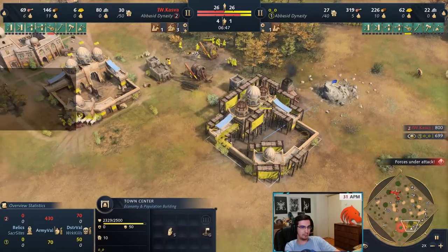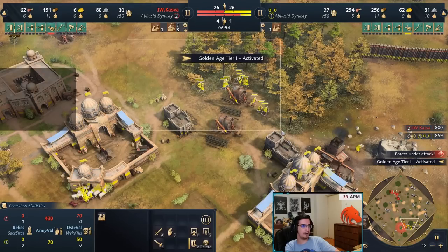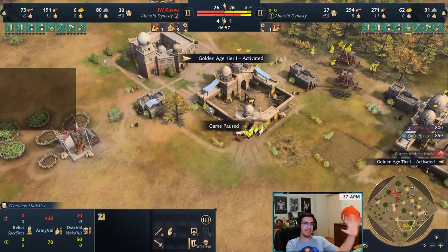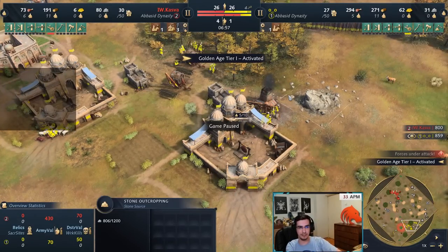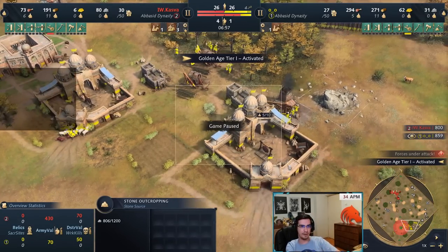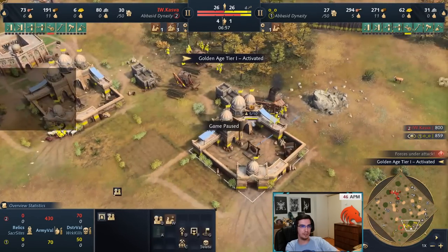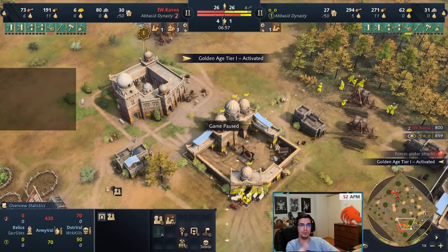My economy is just going strong at this point. I'm rallying workers — one TC on this resource, one TC on that — because I am going for more TCs. If I was playing against French or English and they are attacking me and not expanding, I would obviously stop making extra TCs and stop gathering stone. From here on out, I would rally one TC onto the food, one TC onto the wood, and then just kind of build up an army and defend from there.